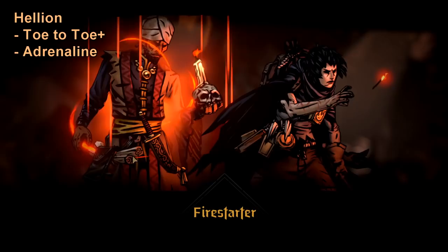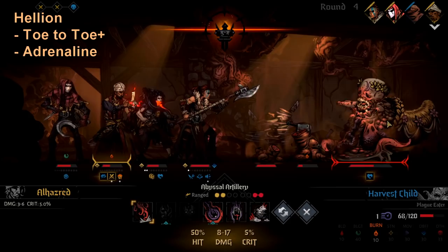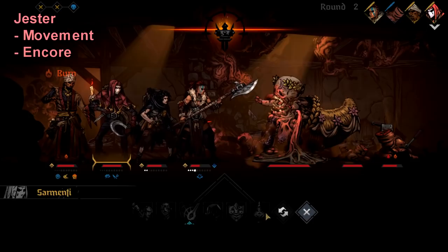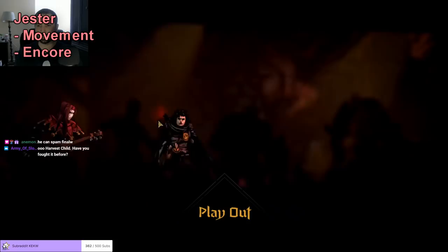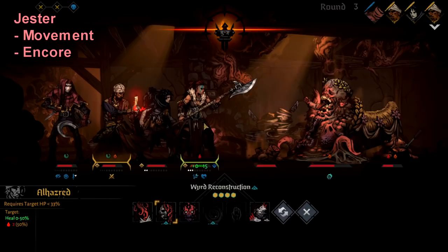The reason Immobilize is so good is that if the person in rank one is immobilized, no one can go past them into rank one, which means no one can go past that character to eat meat. So even if you get hunger tokens on the rest of your party, only one character will be the victim of the boss mechanic. I think Hellion with Toe to Toe is probably the most consistent strategy I've seen so far. Jester can also do a lot of interesting things — he can move himself around with Razor's Wits and Fade to Black, and move the rest of your party with Play Out and Battle Ballad, and use Encore to give someone an extra turn.